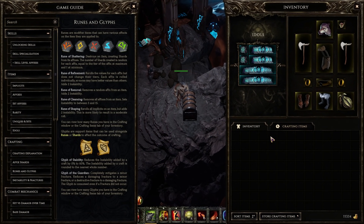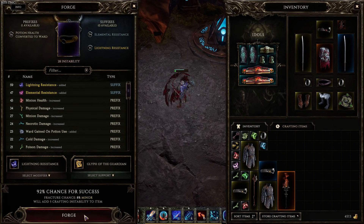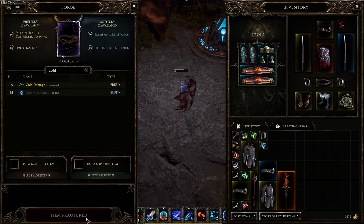Besides the rune of shattering, there are currently four other modifier runes that can be found to alter your gear, from removing a random affix to re-rolling the values of all the affixes on an item. There are also two glyphs which you can use in conjunction with any craft, which will reduce the failure chance or reduce the instability added via crafting. This in-depth deterministic crafting is really fun and straightforward — you can quickly identify if a dropped item is something you want to craft up or just shatter for some affix shards. Since you can see the chance of failure, you can decide when you want to push your luck or when it's best to hit the brakes on crafting.